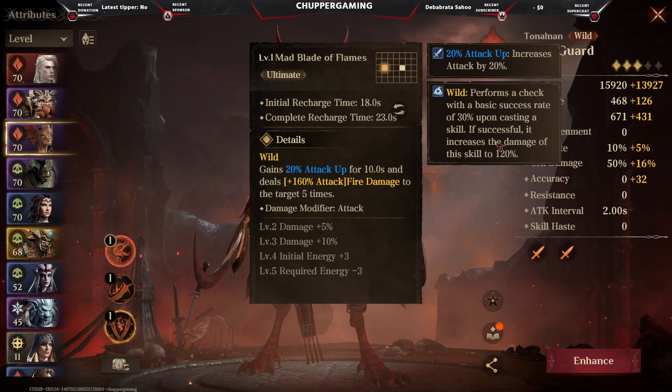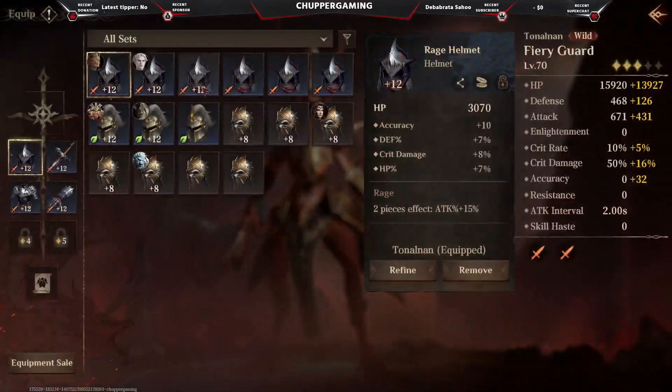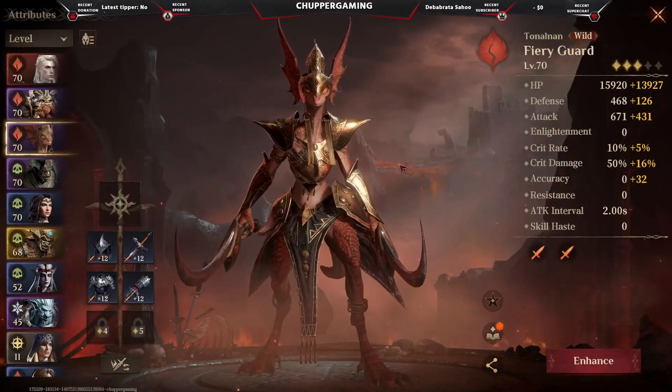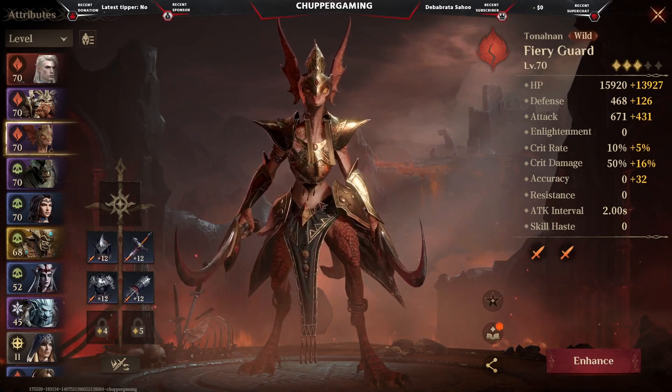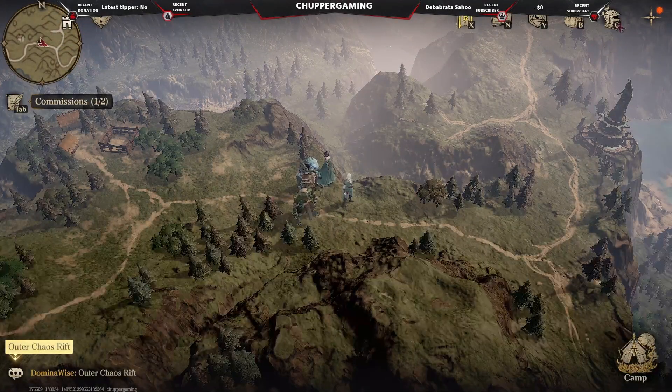For gears, I've picked the rage set. Later on, when you have purple or legendary gears, just try to focus on getting more attack, damage, or crit damage. We're trying to give her all the damage possible. Now we're going to check the artifacts I've picked for her, focusing completely on boosting her damage.